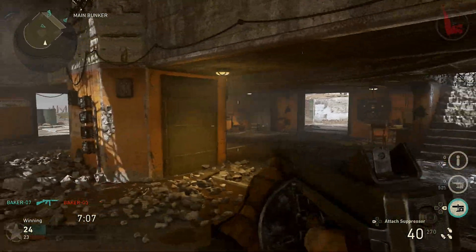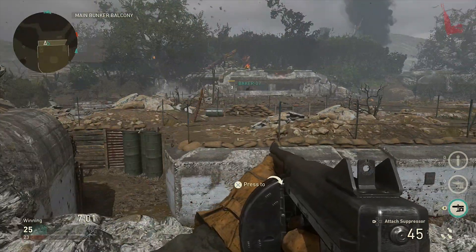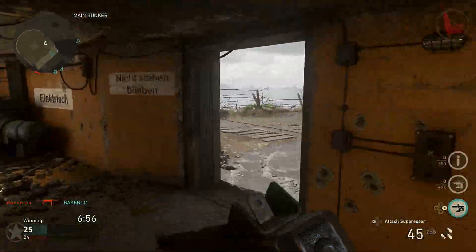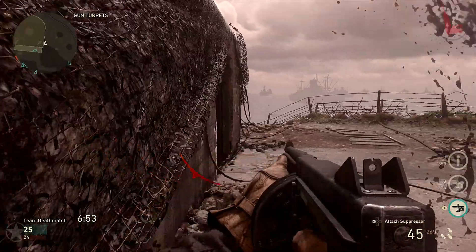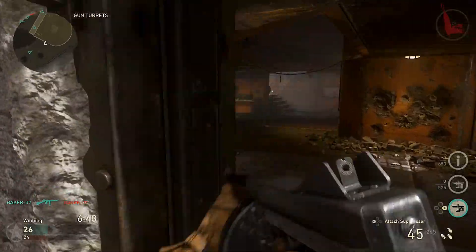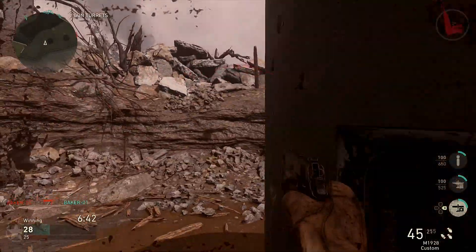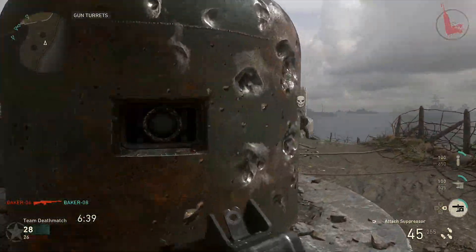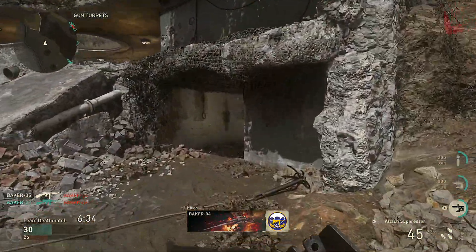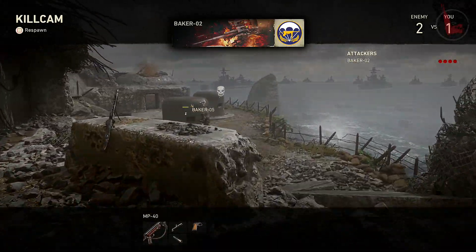So you get a look at some of the attachments available in Call of Duty: World War II. On the M1911 we had Extended Mag. Also in each Division there is something called Basic Training — think of it as perks, just under a different name. The Basic Training in Infantry One was called Steady: immune to shell shock and tactical equipment, so it acts like a Tac Mask, and it also allows you to sprint for longer distances, like Marathon.